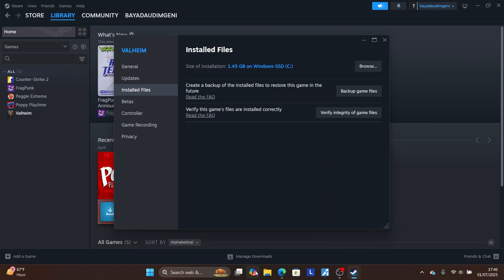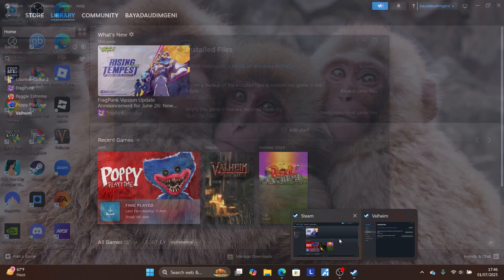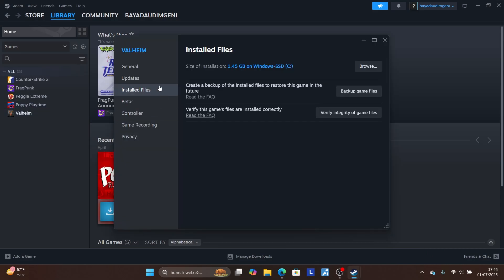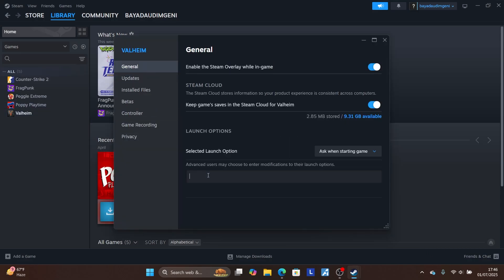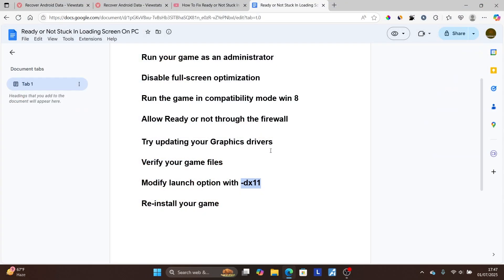If you're still facing the same issue, modify the launch options in Steam by forcing DirectX 11. Copy the launch argument '-dx11', go to Steam, right-click on Ready or Not, select 'Properties', then on the 'General' tab paste '-dx11' into the launch options field. Try relaunching the game and check if your problem has been resolved.